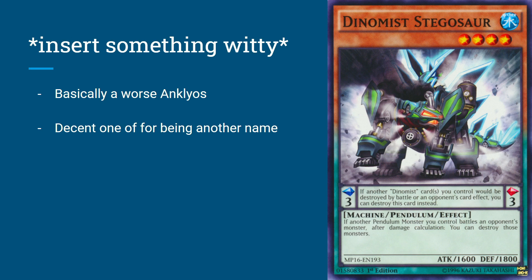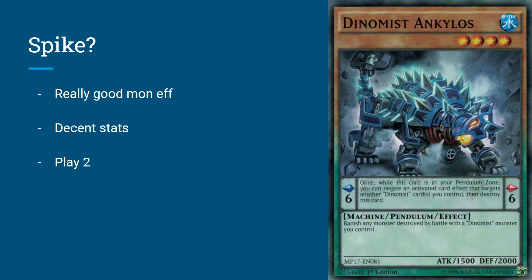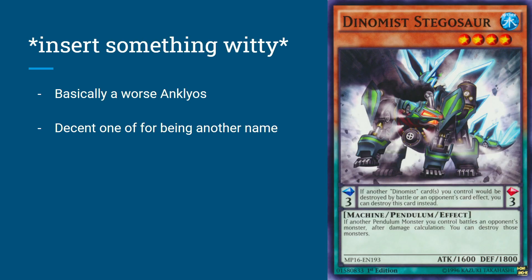Next up we got Dinomist Stegosaur, one of the first ones and one of the worst. He's a Scale 3, level 4 Water Machine Pendulum. Since he's a Scale 3, he protects from destruction by battle or card effect, then destroys himself. If another Pendulum monster you control battles an opponent's monster, after damage calculation you can destroy those 2 monsters. This guy is basically just a worse version of Ankylos, which is really shown off in the fact that Ankylos came out a set or two afterwards and Stegosaur kind of fell to the wayside. He's still okay as a 1-of just because the deck lacks names, but he's just another scale really.